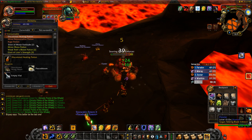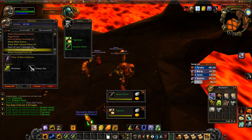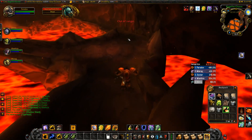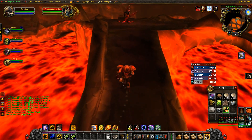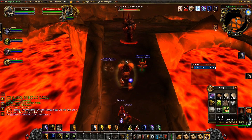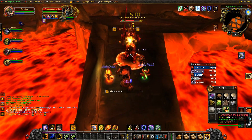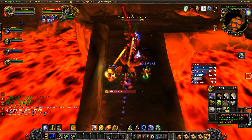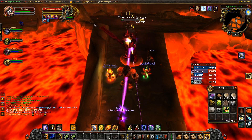Some potions that can help with survivability: Minor Fortitude increases your health, and there are also minor defense potions and Lion's Strength. Lion's Strength will increase your block values. When approaching a boss, we want to make sure that we buff before we pull. We're going to fire off one Earthshock immediately to hold aggro the whole time, and then fire off a Flameshock for the DPS aspect of this, followed by alternating with another Earthshock to keep up on the threat and also because we're waiting for the Flameshock to get all of its value off.